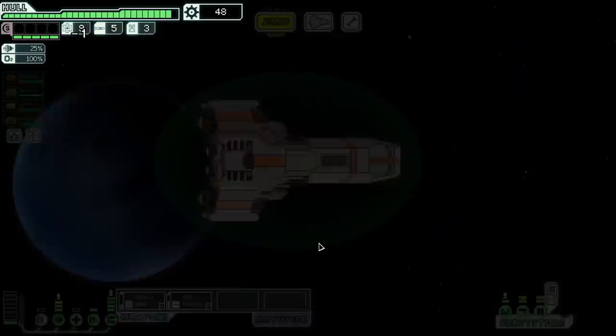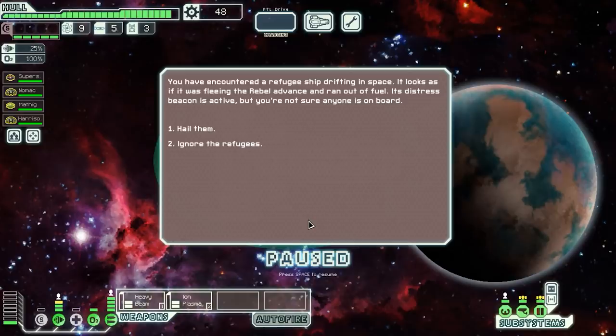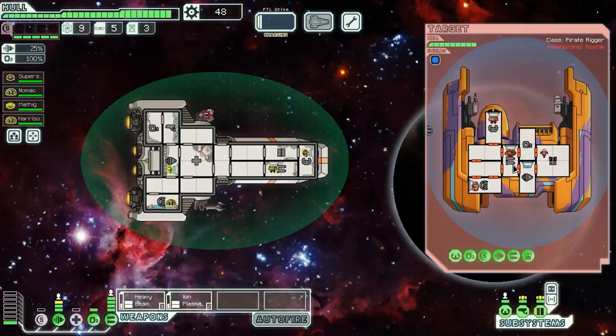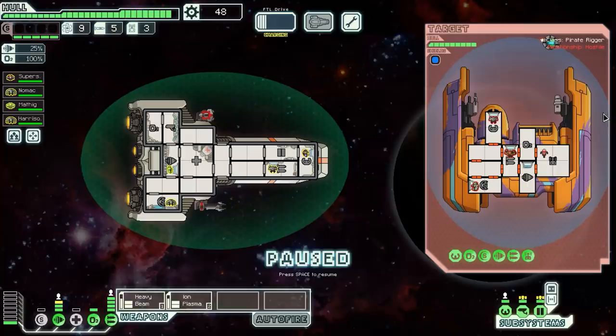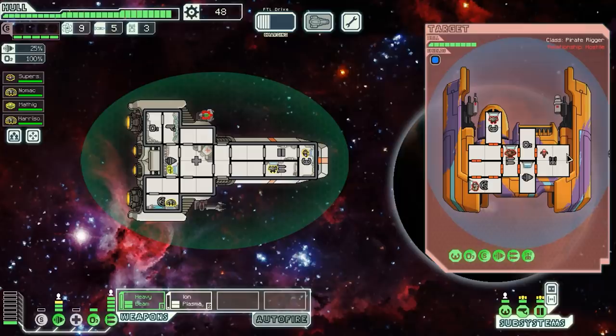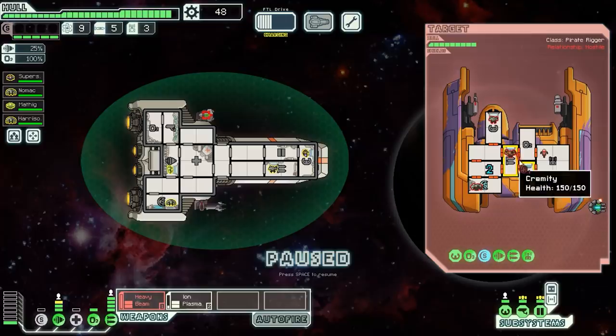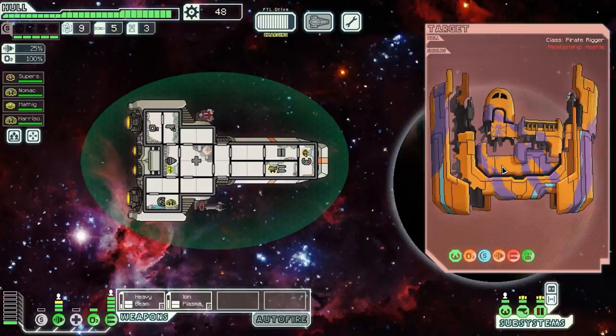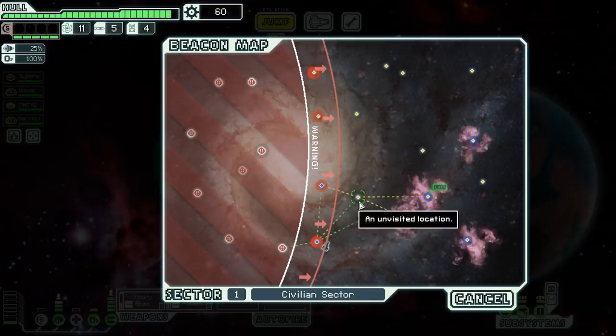We go to the distress beacon and encounter a refugee ship drifting in space, run out of fuel. We hail them — and it's an ambush. These weapons take a little too long to charge. We get nice dodges. We might want to consider finding a weapon pre-igniter. We hit their O2, weapons, and engines with the beam to mess them up seriously. We get 12 scrap and no sign of any actual refugees — they're all dead or something.